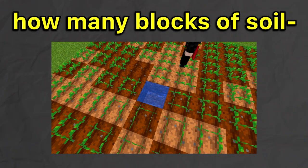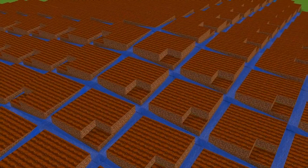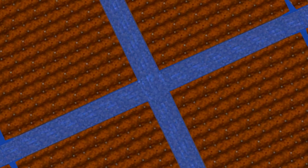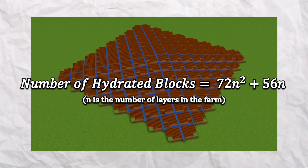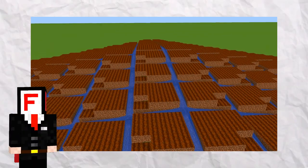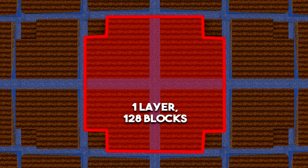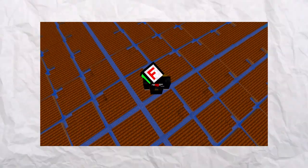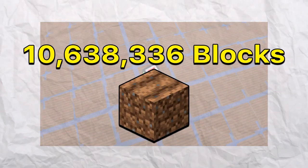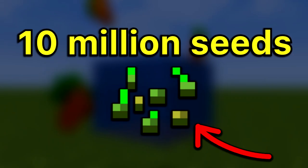Here is the question: how many blocks of soil can we hydrate using a single block of water? If we take advantage of this outward flow mechanic, we can hydrate thousands and thousands of farmland blocks with a single block of water. I did the math and created a formula which can determine how many blocks you can hydrate given the number of layers the farm is built on. For the first layer, we can hydrate 128 blocks; with a second layer, 400 blocks in total. If we were to build a farm from the bottom of the world to the max build limit, we can hydrate 10.6 million blocks of farmland using a single block of water. We could theoretically end world hunger using a single block of water and about 10 million seeds.